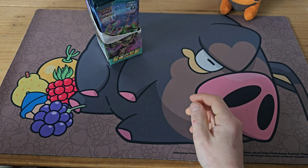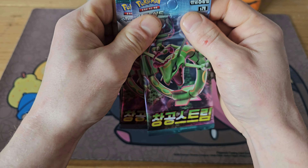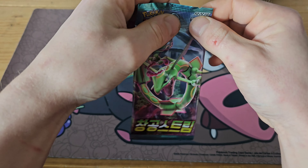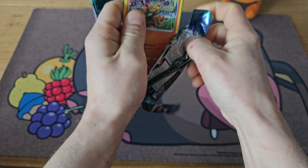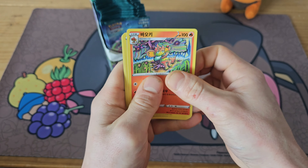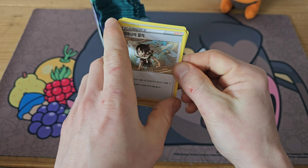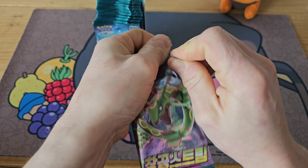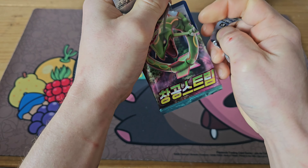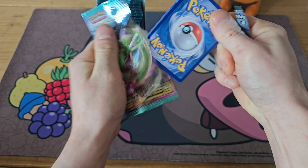We have a Thunderous Hollow in that pack. We've got quite a few packs to get through here today so I'm going to be going slightly quicker than usual. So far we only have one pull, and into a trainer card — not too sure what the name of that is.